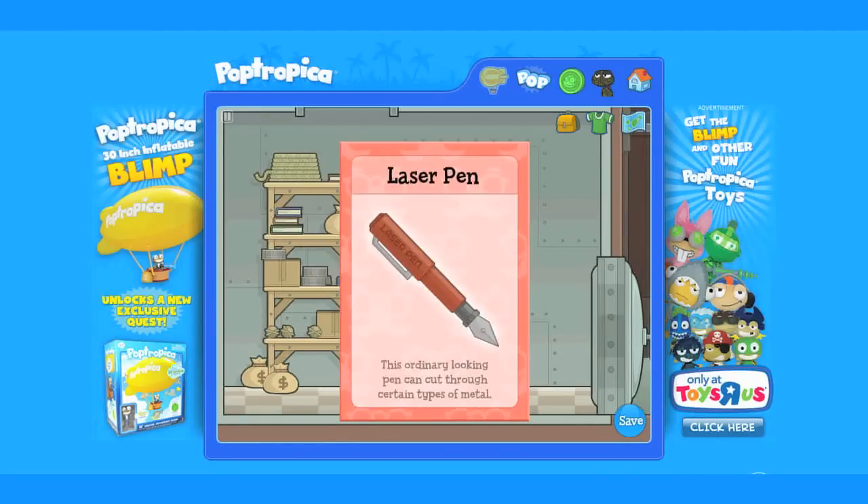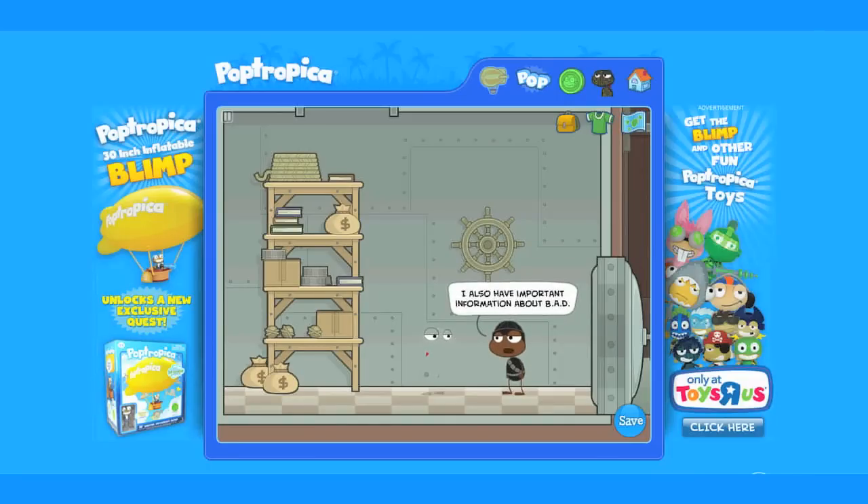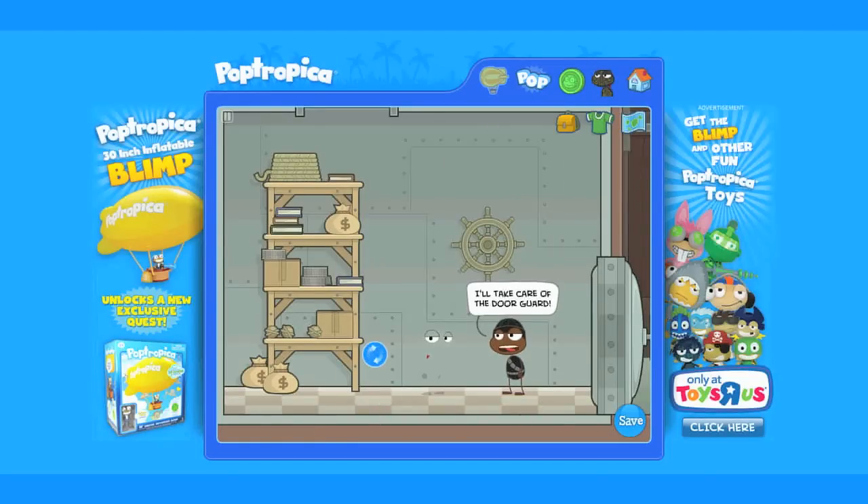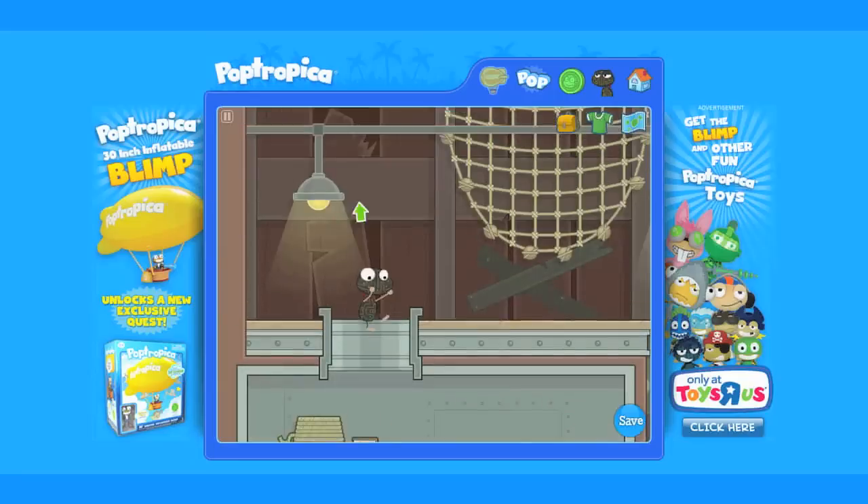I am sorry teacher, my laser pen burned my homework. Once you've gotten the satellite clue and the laser pen, exit the top of the vault and go out of the doors at the bottom.